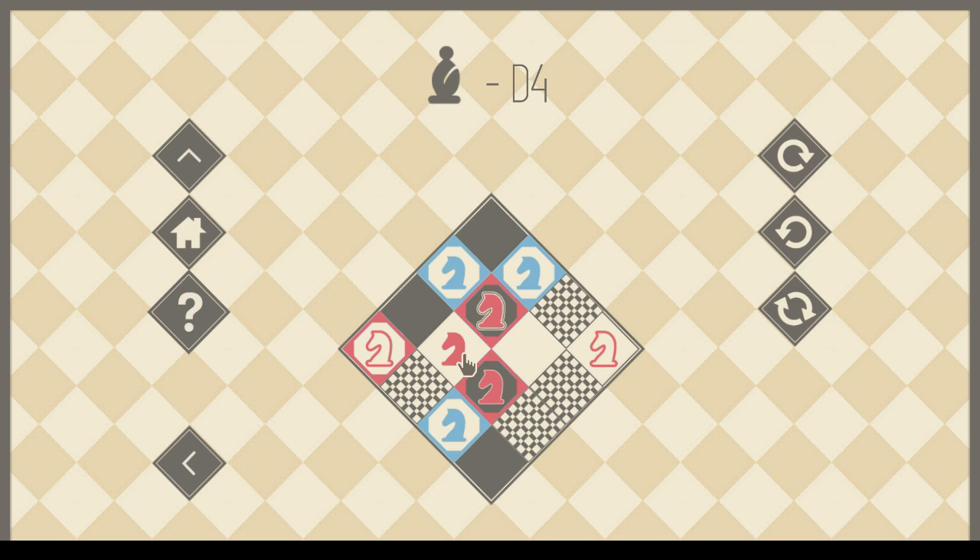Why did I think this would be easier than it is? I still imagine this to be an easy puzzle. This could not possibly be as difficult as I'm making it look. I'm impressed — this one should be easy, and yet it isn't. It feels like, with only four squares barricaded, there should not be any problem solving this. But again, this knot-like thing that's going on is making this more challenging.